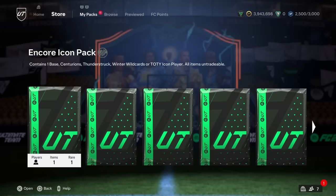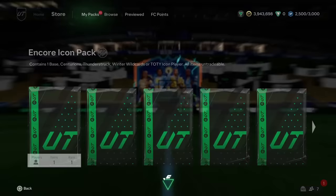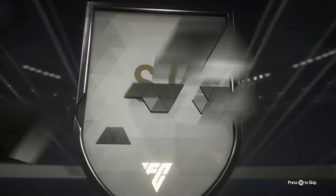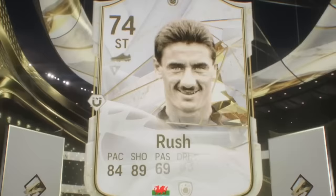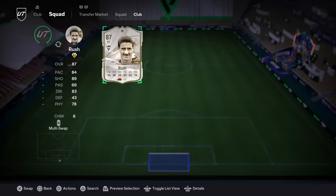Welcome to the team, my friend. By the way, I just realized we need a goalkeeper from these packs, because otherwise we're a bit screwed. As soon as you see that flag, you know it's a massive L. I'm sorry, Rush — but you're going on the bench. 10 more icon packs to go.